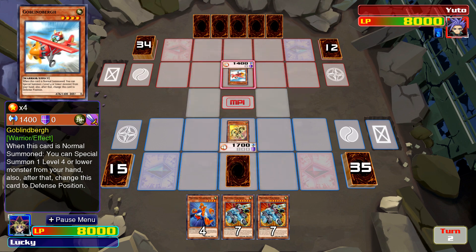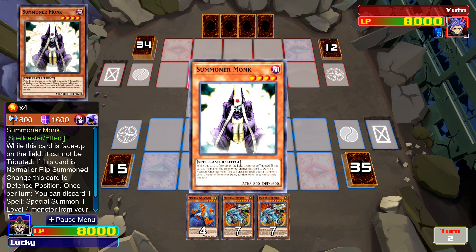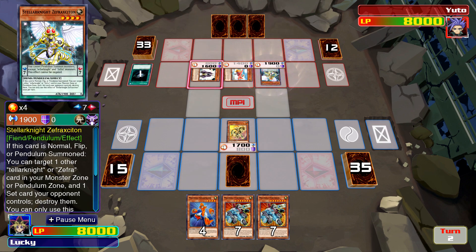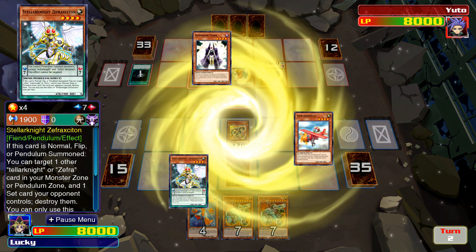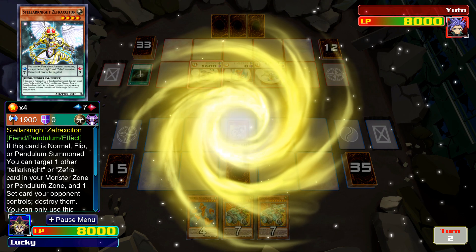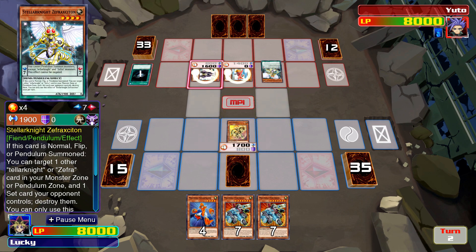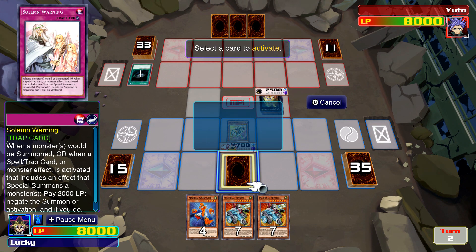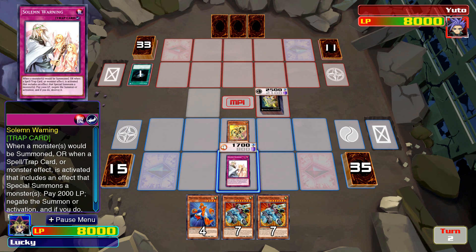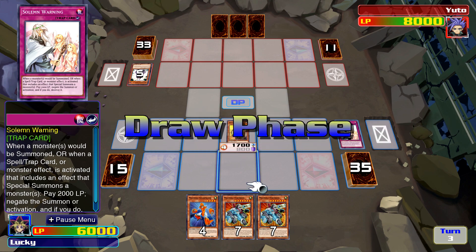Goblin Bird, I'll let it through. Summon a monk. He's also got the Pendulums. This should be a Deltaross — any three level four monsters for Deltaross. So I've got my Solum here. Don't have to worry about its floating effect — it wasn't sent from the field. Well, the summon was negated so it doesn't need to hit the field.